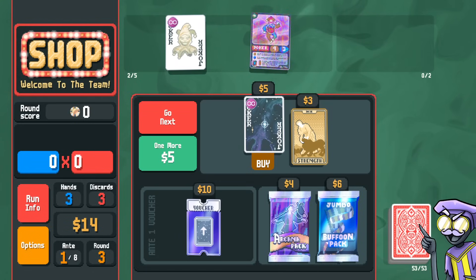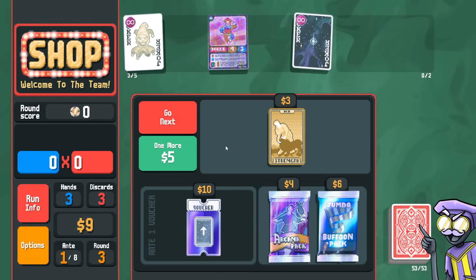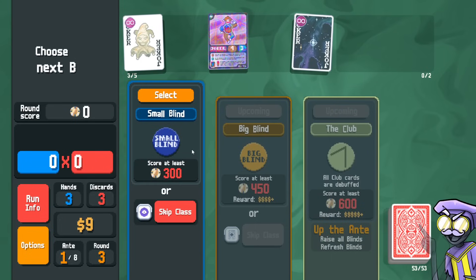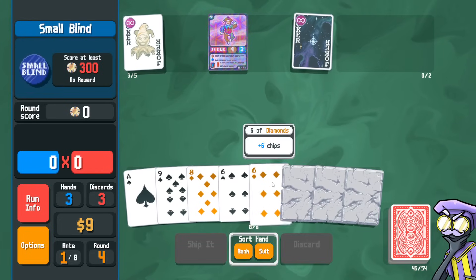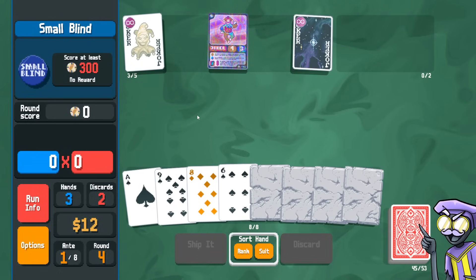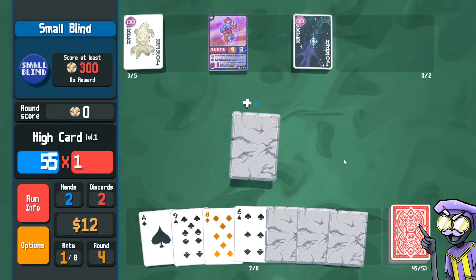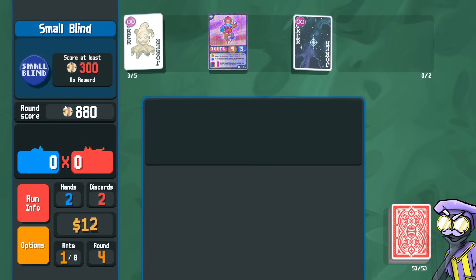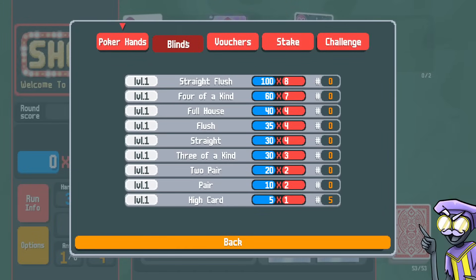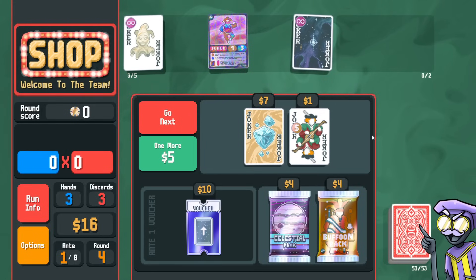Passing on the buffoon pack. Passing on the arcana pack. If I have these jokers, maybe I don't need the buffoon pack. Snap off a six. If I want to try to grow the supernova, I should play one stone card instead of four stone cards. We already know this is at least 600 points with just the trading card, but then 900 points with the supernova. It'll take maybe four or five rounds before we can actually play multiple hands for the supernova. We'll get there eventually.